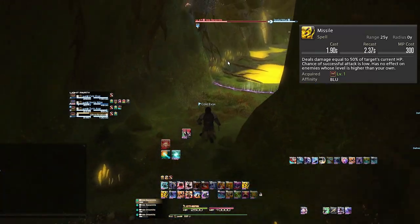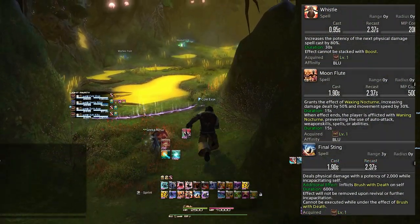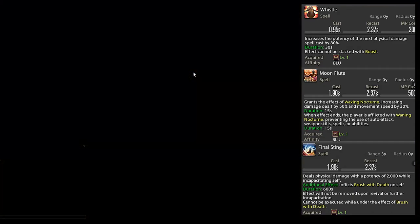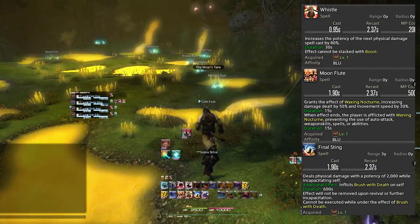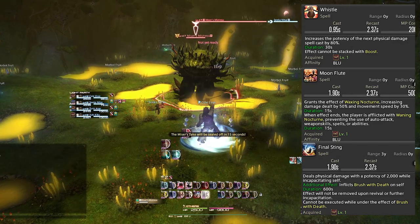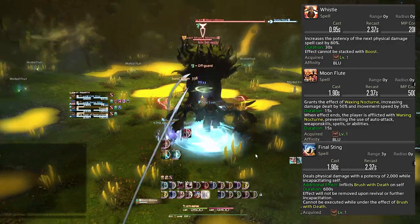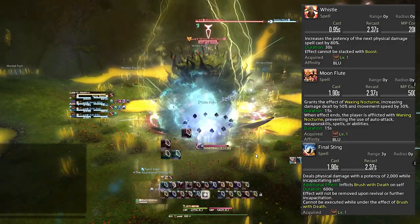The final ability is Moon Flute, which I consider pretty solid and feel obligated to cover since it's mandatory — without Moon Flute, a party of four might struggle to defeat the final boss. It requires a significant time investment, but it is a worthy one. It requires you to complete all the Blue Mage questlines up to unlocking the Masked Carnival, at which point you need to clear any 10 stages of the Masked Carnival. It shouldn't take more than a few hours.